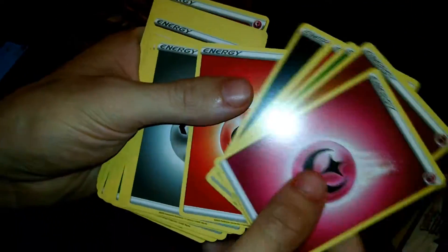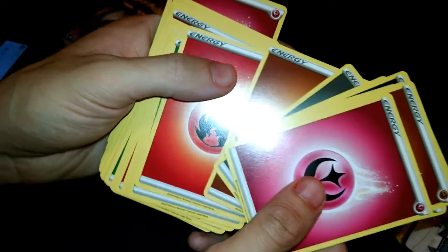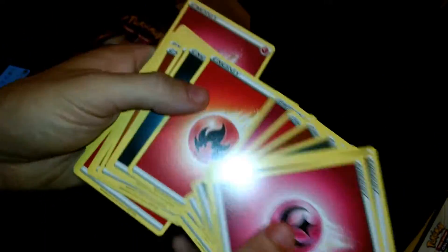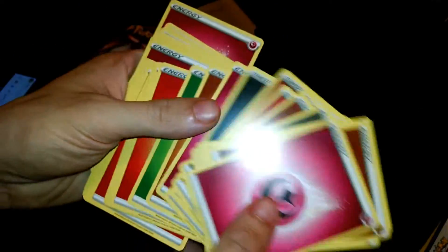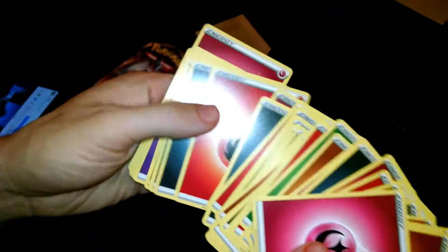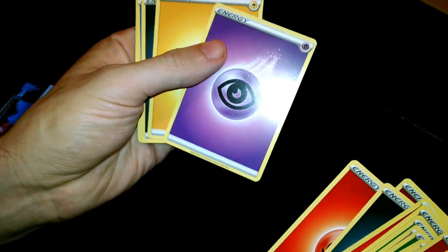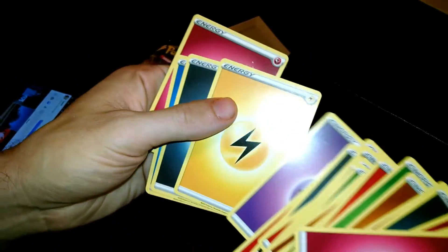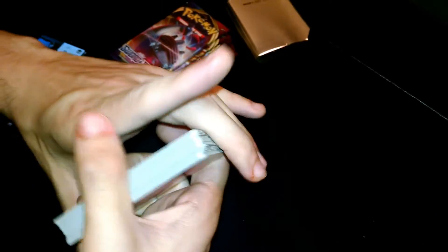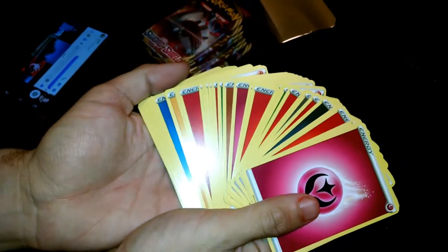We got the energy - let me show you guys what you get. All the energies: fire, metal, fighting, fire, electric, fairy, dark energy cards, any old energies - oh, a psychic energy. Those are all the energy cards, let's get it.